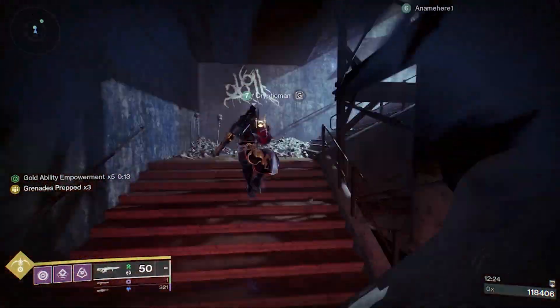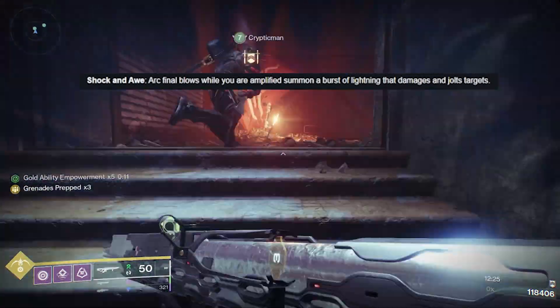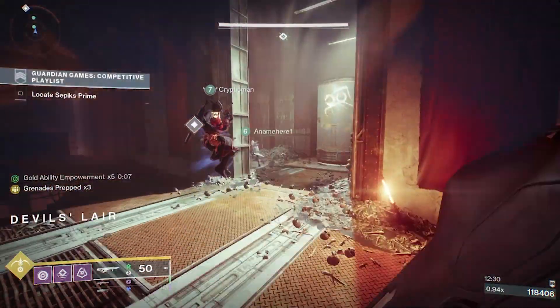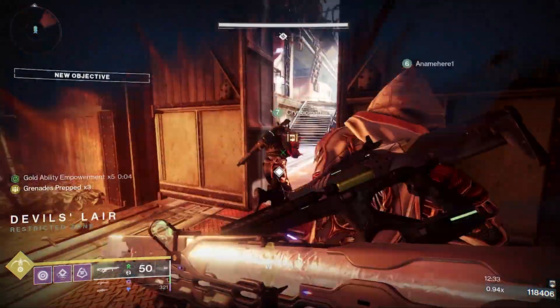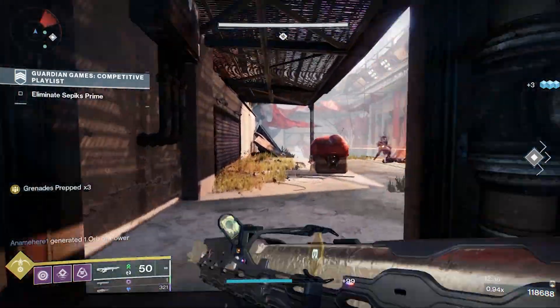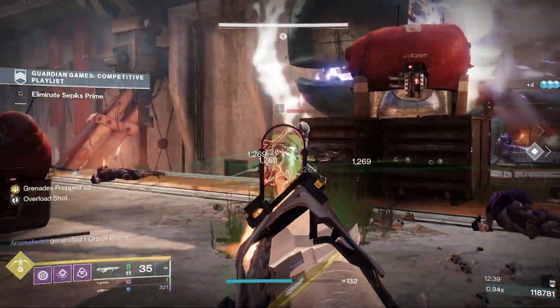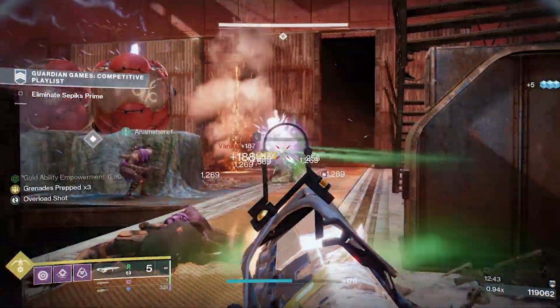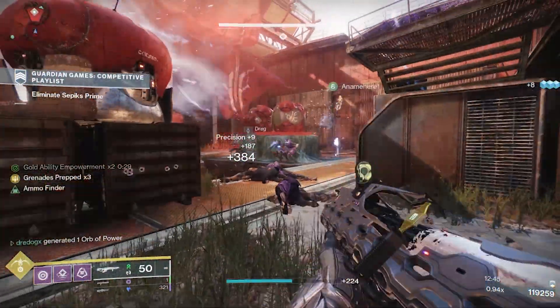Shock and Awe: Arc final blows while you are amplified summon a burst of lightning that damages and jolts targets. I'm curious if this has a cooldown, because there are just so many nice arc effects going out that I think this one's going to be crazy. It works with abilities and weapons, which is great. I'm very excited to play around with this perk.